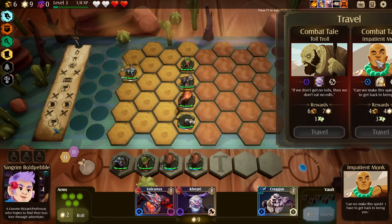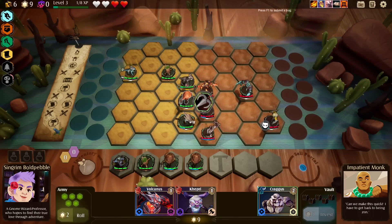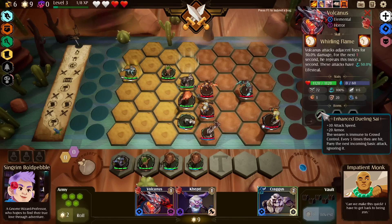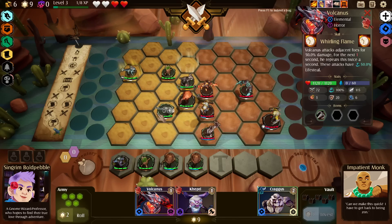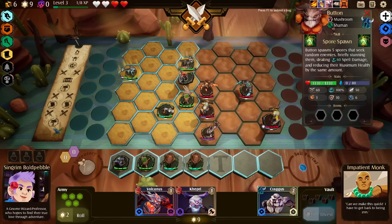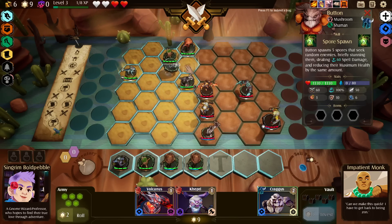An impatient monk. Attack speed, armor, immune to crowd control. Five times they're hit, parry the next incoming basic attack, ignoring it. Interesting. It's not going to work.